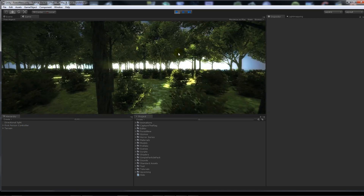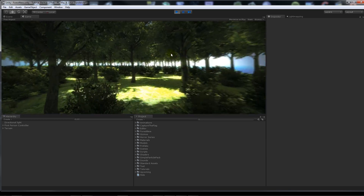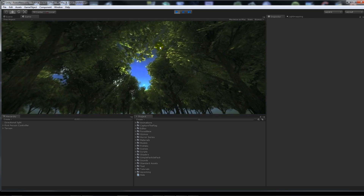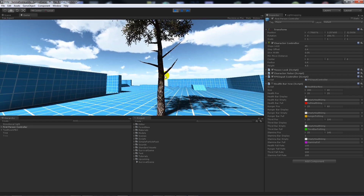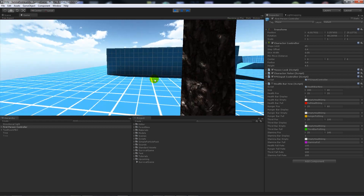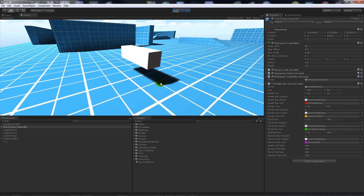We're going to start off by creating the terrain and getting objects in there like trees, rocks, and water. Then we'll cover things like cutting down trees, collecting objects, adding different objects, fishing, catching animals, collecting different items. I might also cover buildings and maybe making a fire so you can cook certain items.